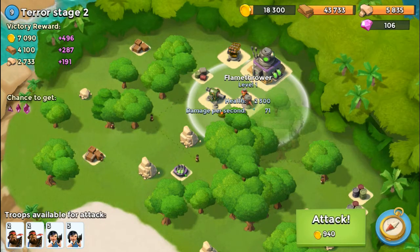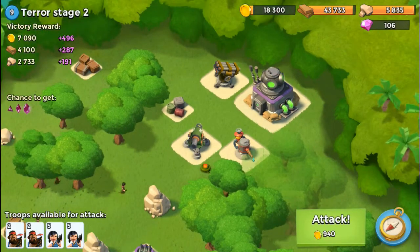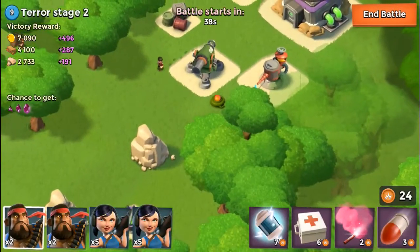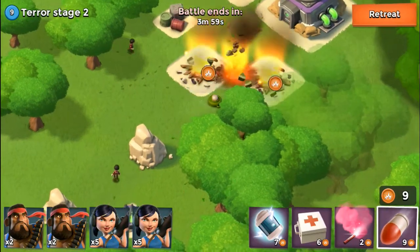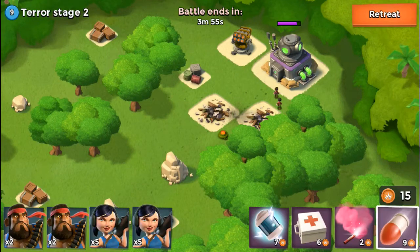I'm actually going to be able to knock both of them out at once, because as you can see they're both connected right here. I'm going to be able to knock those both out with artillery strikes because they're connected to each other — so I can hit both of them and deal damage to both. We're going to strategically place three strikes right there in the middle to knock them both out.